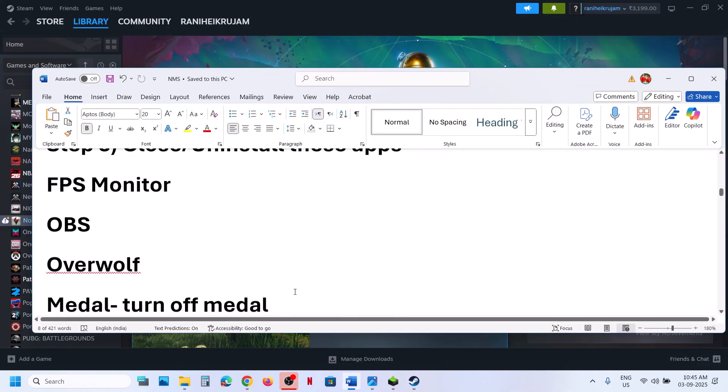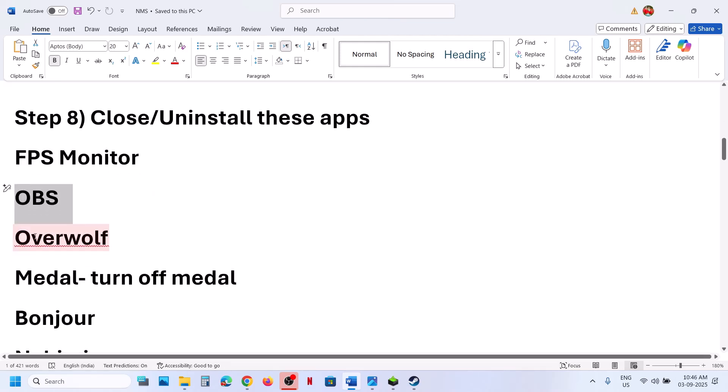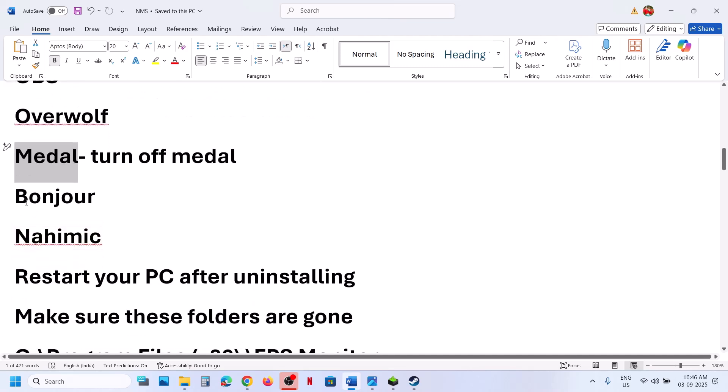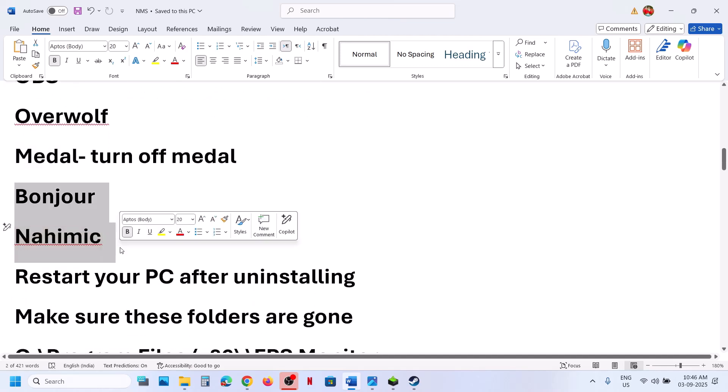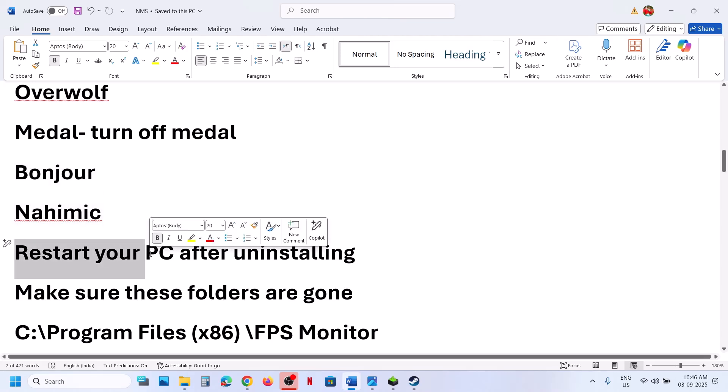The next step is to close or uninstall conflicting applications. If you have FPS Monitor running, close it or uninstall it. OBS is also causing problems. Overwolf and Metal applications should also be closed or uninstalled. After uninstalling, restart the computer and make sure the folders are removed from their locations.